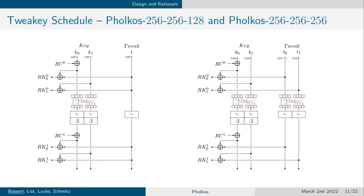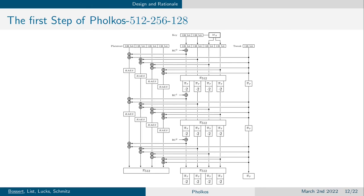The tweaky key schedules for our 512 and 1024-bit instances work similarly to the 256-bit state and 128-bit tweak instance. For time reasons we cannot show them here, but they are explained in the paper. To show how it all comes together, we will now show the first step of Falcos-512-256-128.